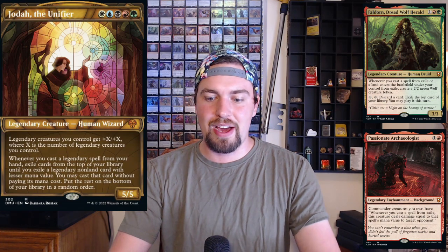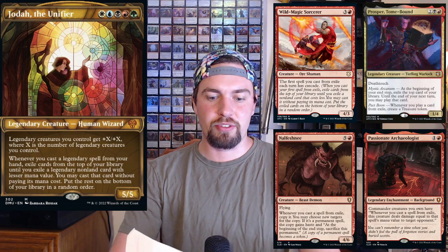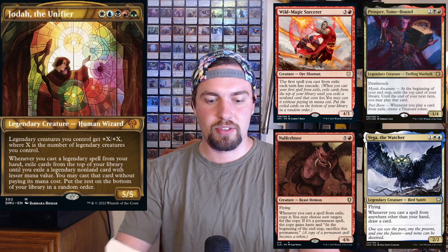Next, cards that work well when casting things from exile, because every time you cast a legend you're going to cast something from exile. You have Fueled Horn to make tokens, Passionate Archaeologist to throw damage around, Wild Magic Sorcerer to add cascade, Feshni as a cool new card, Prosper to make treasures, and Vega to draw extra cards.